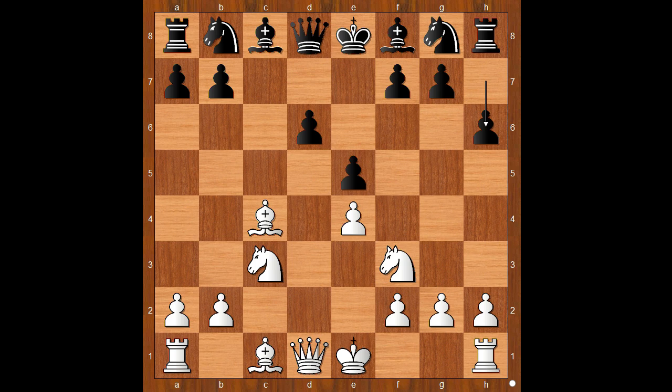Did you pause? What did you find? Did you find this brilliant bishop sacrifice — bishop takes on f7 check? Did I mention that this series is all about the f7 weakness? King takes bishop. What else? White to move — what did the player with the white pieces have in mind when he sacrificed the bishop? Did you find the move? This is what he had in mind: knight takes on e5 check.